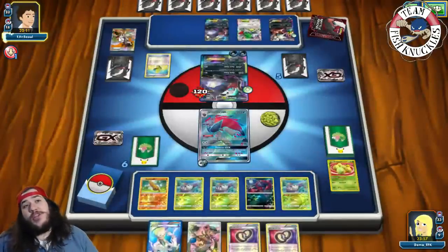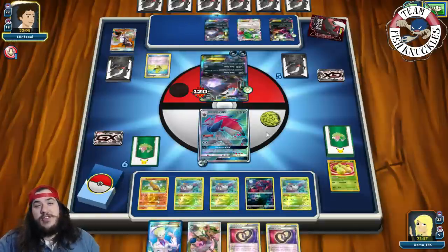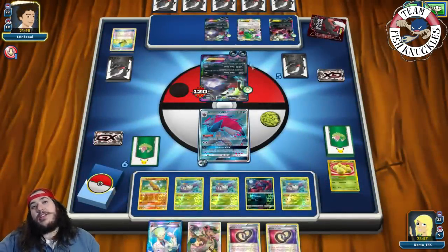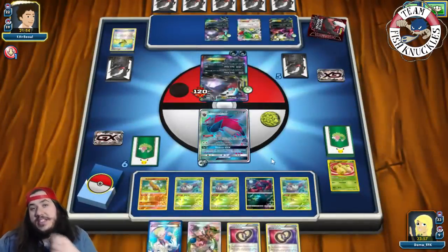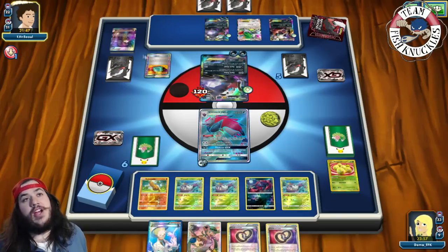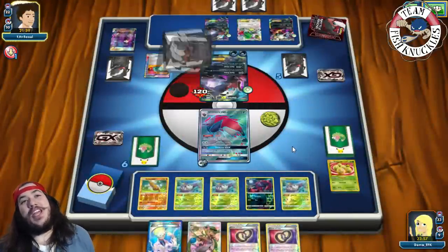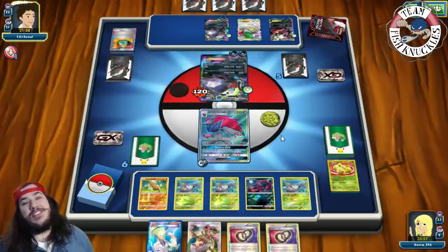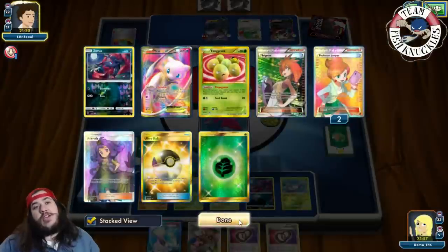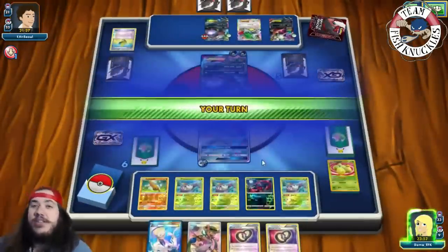He has three Dark Patches in the discard, two Max Elixirs already gone, plus a Dowsing Machine. There's his third Max Elixir. He gets Dark Energy on Dark Ray and retreats to it. Dark Pulse does 140 damage — not taking a knockout yet. On our turn, we find an Ultra Ball. I want to Acerola this turn. We Propagate, then Trade discarding the Exeggcute to draw two new cards. We get Floatstone and a Tapu Lele. We Ultra Ball, discarding Mallow and Exeggcute, to grab another Zoroark.